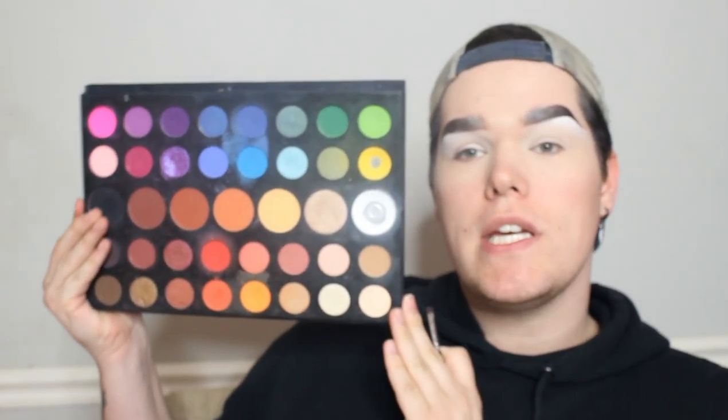Off camera I went ahead and did my brows. I put foundation around my eyes to get a good wet base going so that when I apply the shadows they'll stick and show out. The first color I'm going to go into is green — I think green is going to be the easiest starter color. I'm going into my James Charles palette and I'm going to use the dark green.